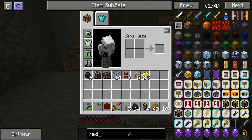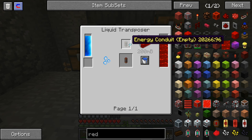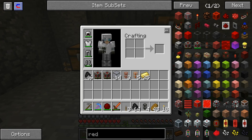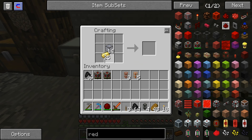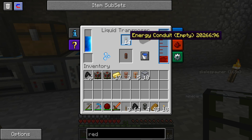Looking at the recipe, before we put the liquid redstone in, we need to make the empty energy conduits. We need electrum ingots and some hardened glass, which I have made, so let's make those. I'll make maybe sixteen — let's see if that's enough.